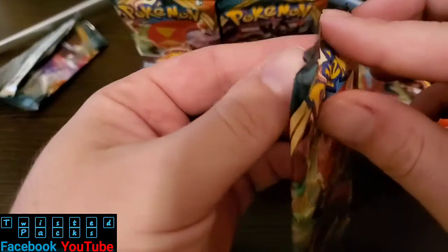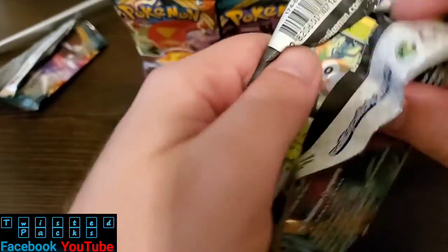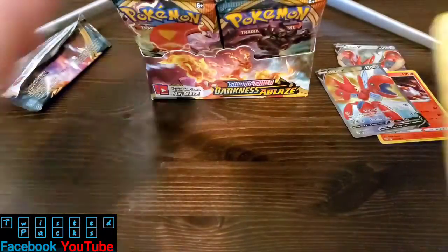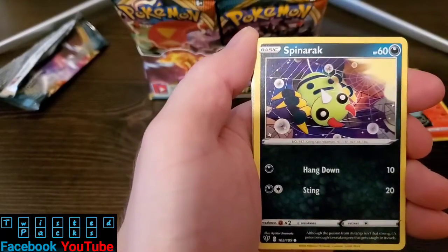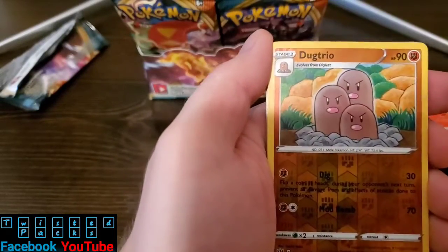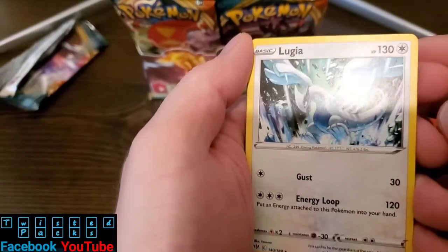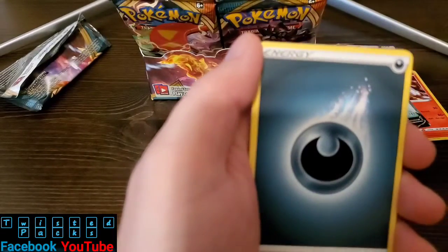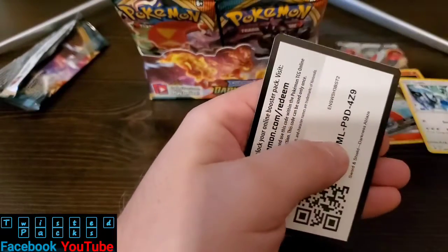I got it from the very back. Maybe we can get lucky, guys. I told y'all I'd open one more if we didn't get anything crazy. We got something good, but I wouldn't necessarily say crazy, so we'll open one more. Spinarak, Larvesta, Hippopotas, Dodrio reverse. And Lugia! I don't know how rare he is, but I like his card — it's been a long time since I've seen him. We'll put him back there. And Vullaby, Gotharita.